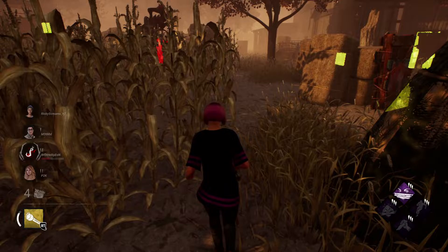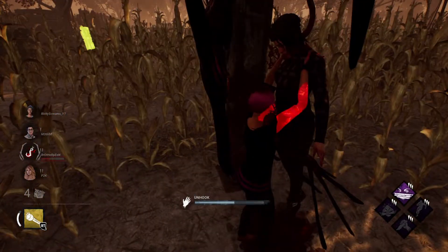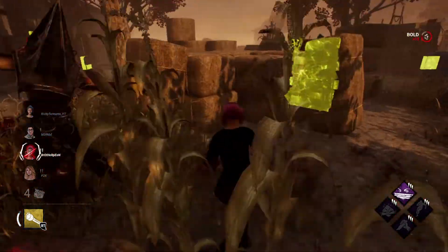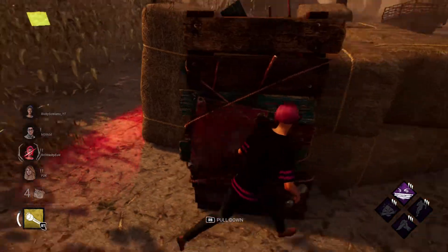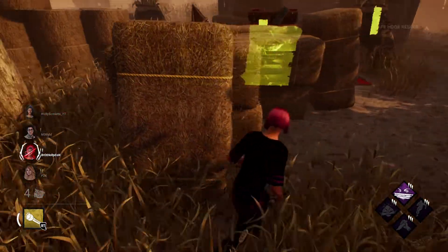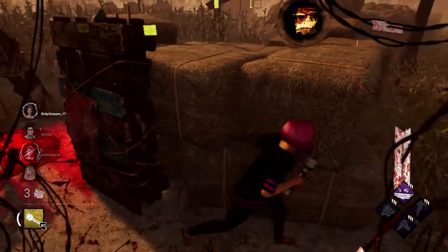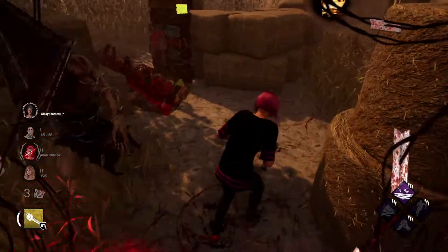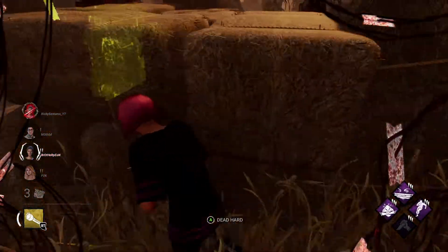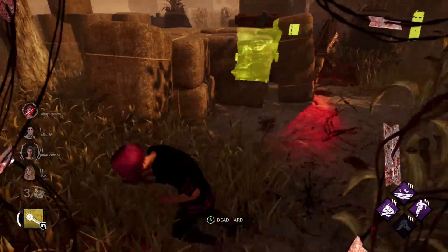Looping Pyramid Head is not that complicated, but it is tricky to do properly. The first way to evade his power is to fake a 180 — you go one way and at the last second you turn around. This works well as long as he keeps using Punishment of the Damned. If you're looping around a pallet, do not drop it while he's using his Punishment of the Damned because he will hit you mid animation. Instead, keep going in circles, faking the pallet occasionally, and always keep him guessing which direction you're going.